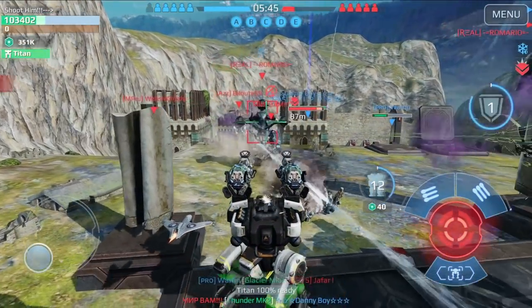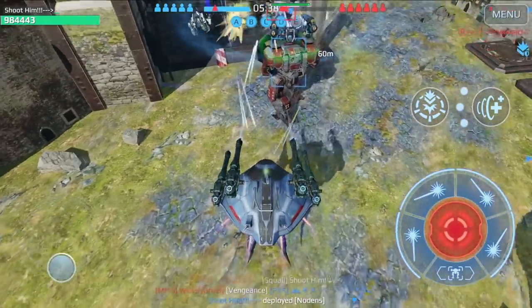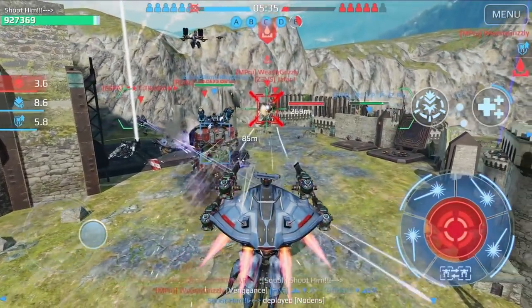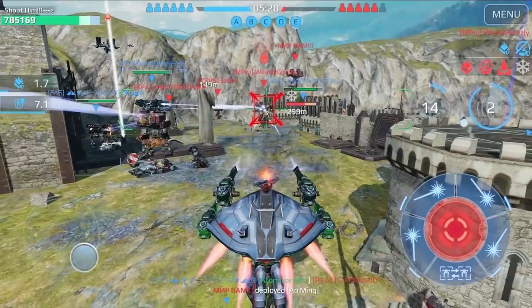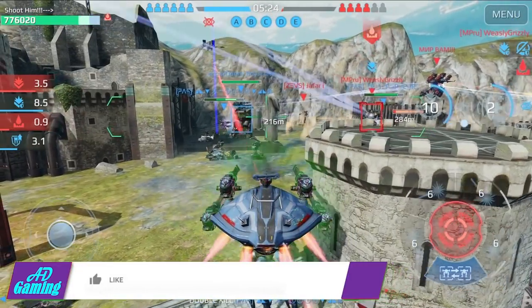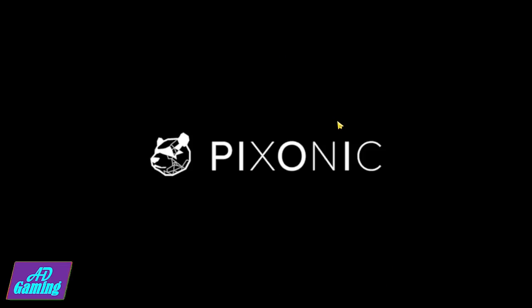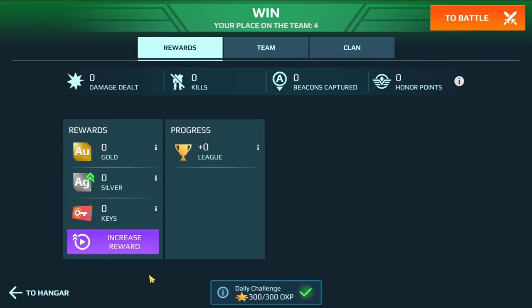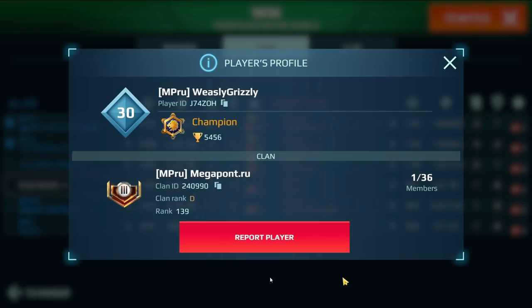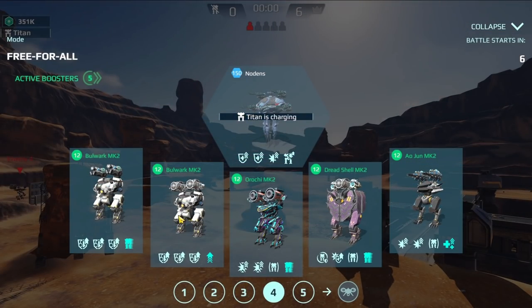Something interesting happened there — yesterday it happened to me with the Nemesis but it was even funnier. You should check that out. The Nemesis video with the enemy Minos — it was even funnier, so be sure to check that out on my channel. If you haven't subscribed, be sure to do it and click the bell icon. Let's see the stats — two million damage, four plays, I did very well. Now we'll jump to the Free for All gameplay.